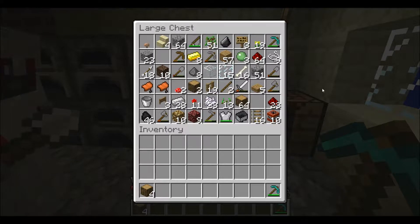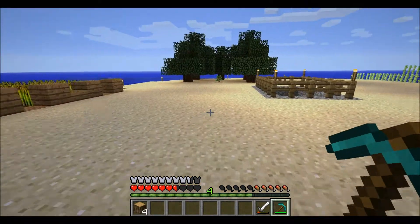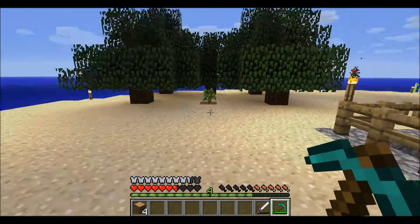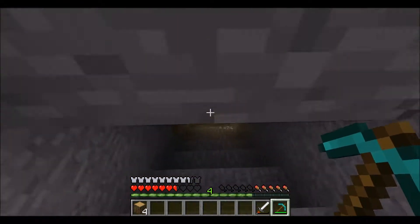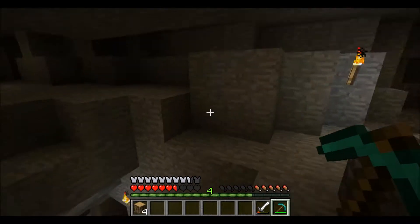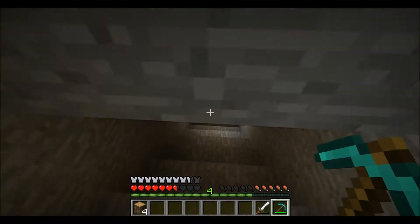I have a diamond pickaxe. Although we did lose those diamonds, remember? Jordan had a lot of diamonds and he ran into the cactus when he was dying from hunger and lost all of them. I question our friendship. Well, I'll go mining some more and we'll see if we can find some more.